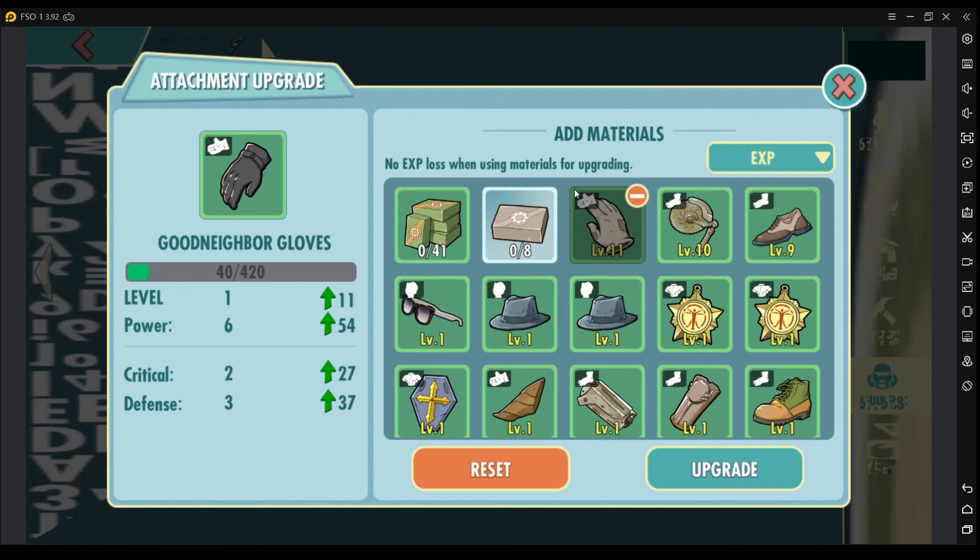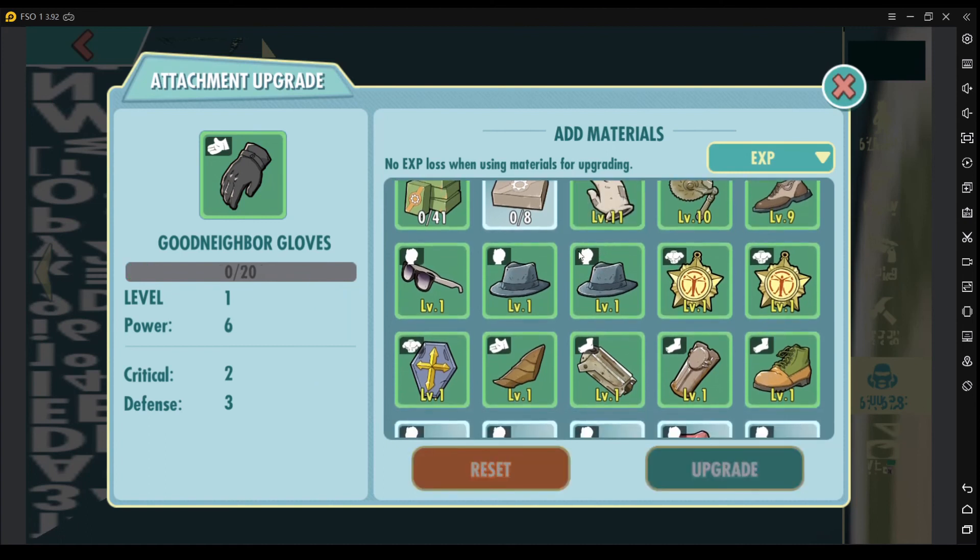Here's the statement the game mentions: there's no XP loss when using materials for upgrading. The only thing you need to look out for is that you should only use a material if it's a duplicate already. For this one, I won't spend this as a material to upgrade because if I do, this level 11 gloves will disappear once I click upgrade.